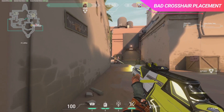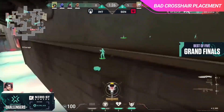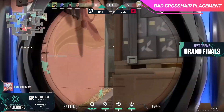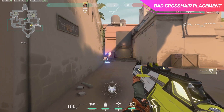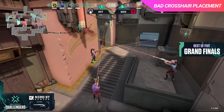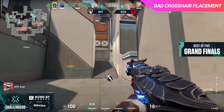Another common mistake low elo players make with their crosshair placement is aiming too close to a wall where their enemy is going to come from. As humans, we have an average reaction time of 215 milliseconds, meaning that even if you have an above average reaction time, it's going to take a little bit to process that your target has come around the corner. So if you're aiming too close to a wall, it's either going to cause you to miss your shot or have to adjust to your target's head quickly. I recommend aiming far enough from the wall where you feel confident you can react fast enough to land your shots. Also remember, where you place your crosshair is always dependent on how the enemy is going to peek the angle — if you believe they're going to full swing, aim further away; if you think they're going to jiggle peek or walk past the angle, you might want to aim a lot closer.